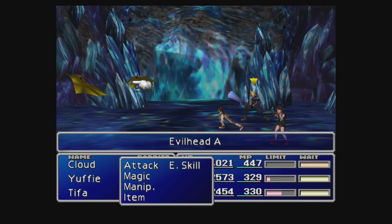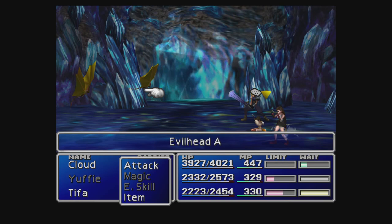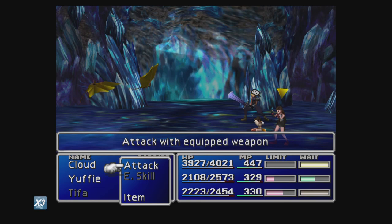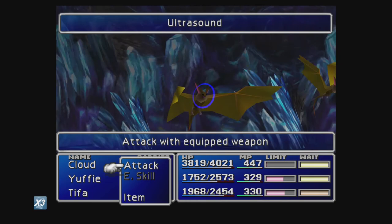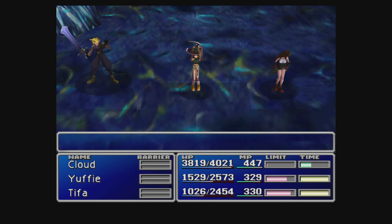These guys are called Evil Heads. Yuffie, attack it. Oh, it's in the back row. They have 740 HP. I want Yuffie to get the kill. Wasn't that enough damage? They might have more than 740 HP — they're absorbing HP, but still. Cloud, just finish them off — I'm sick of this. We're pretty much out of time. Annoyingly, there's no good save point nearby, so I'm going to have to just stop.